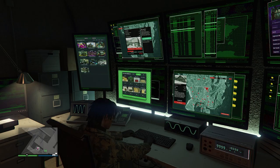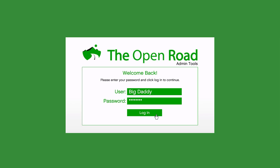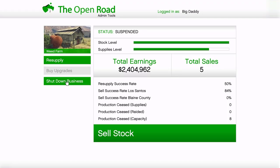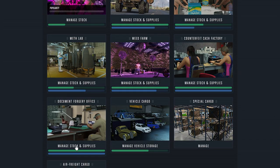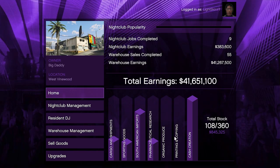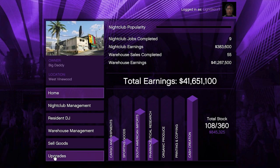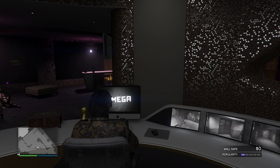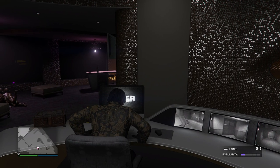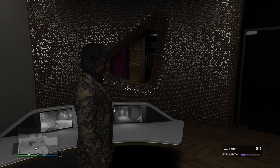On old gen you're going to get 1.5x on your motorcycle club sales, and on new gen it's 1.35x because it balances out. We also have cargo for the nightclub accruing at 2x the rate, and the daily income for the nightclub is at 6x its usual rate. If you want to promote your nightclub, you'll get 6x the usual rate — really nice for those trying to do so.